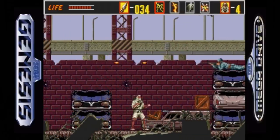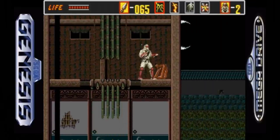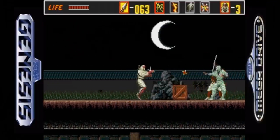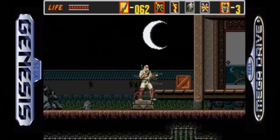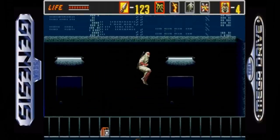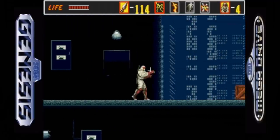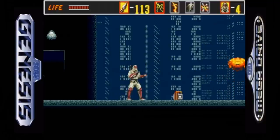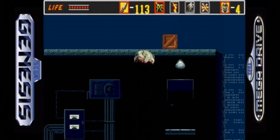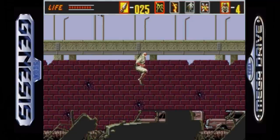Instead of rescuing multiple hostages throughout the levels, you only have to rescue one at the very end. Your character has new offensive moves including a somersault which makes Joe jump higher and throw eight ninja stars at once. You no longer have an unlimited supply of ninja stars, so use them wisely. The one-hit kills are gone — this time around you have a health meter. There is also an adjustable difficulty option, and various boxes throughout the levels containing weapon upgrades and ninja star refills. Be careful though — sometimes you'll discover bombs inside. You also have four types of ninja magic.